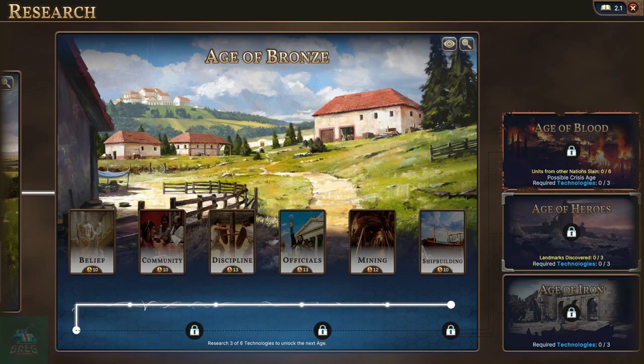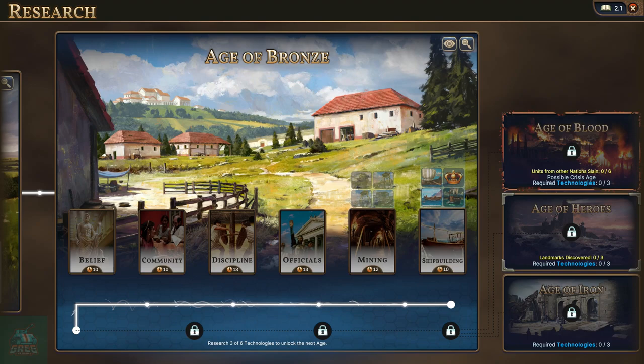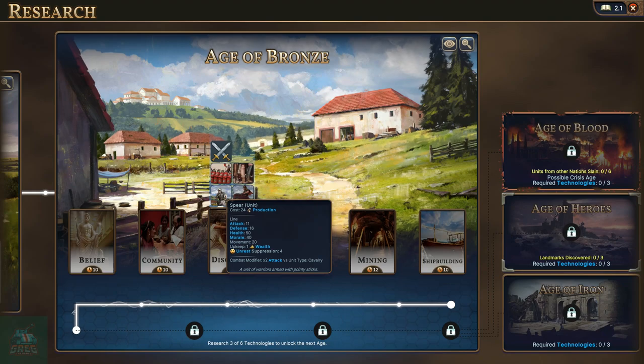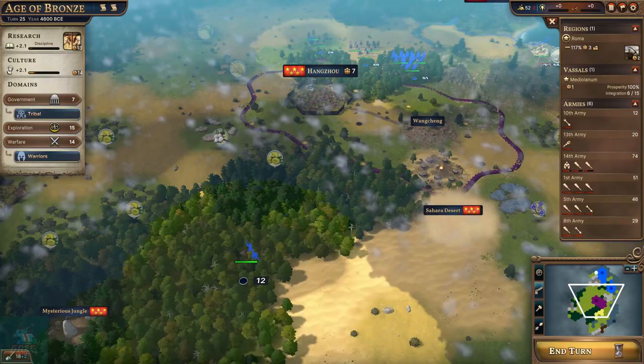We've made it to the Bronze Age. Mining is pretty cool - we could use that marble around us. But we're playing Rome with a militaristic bent and we're about to have a war with China, so I think we've got to go with Discipline. It's going to give us Spear Units, some reinforcement options which are pretty powerful. Let's go ahead and rush Discipline as much as possible.